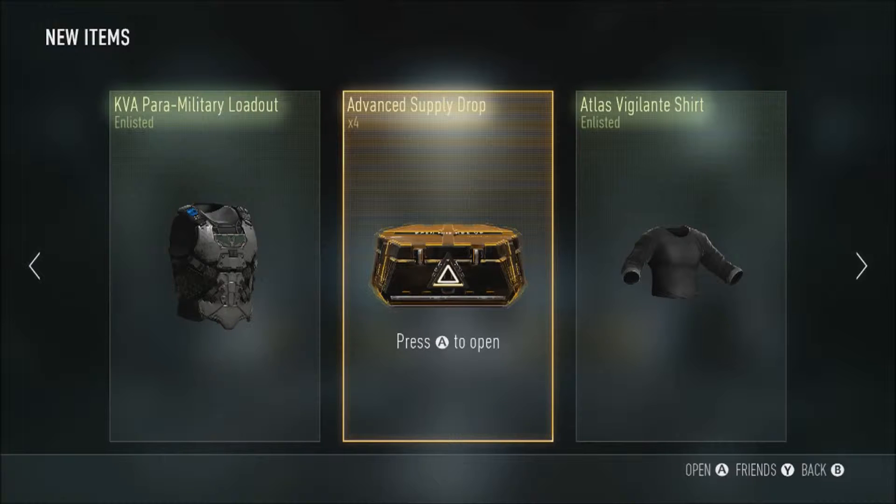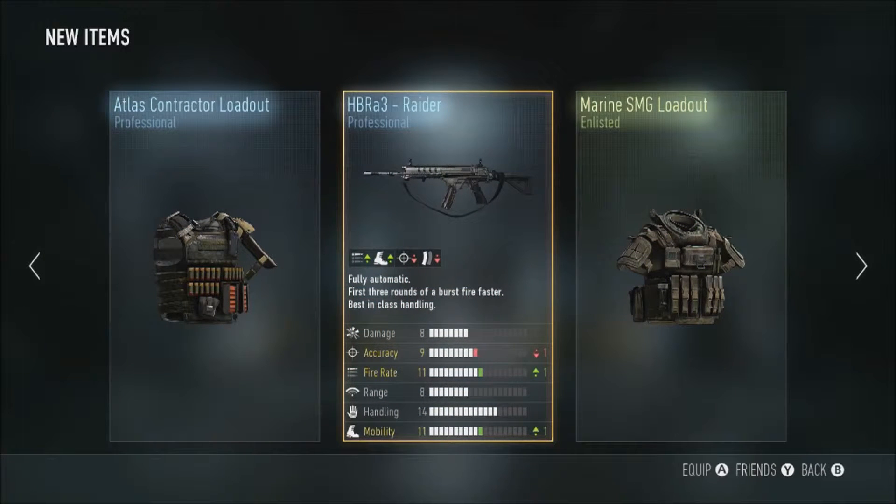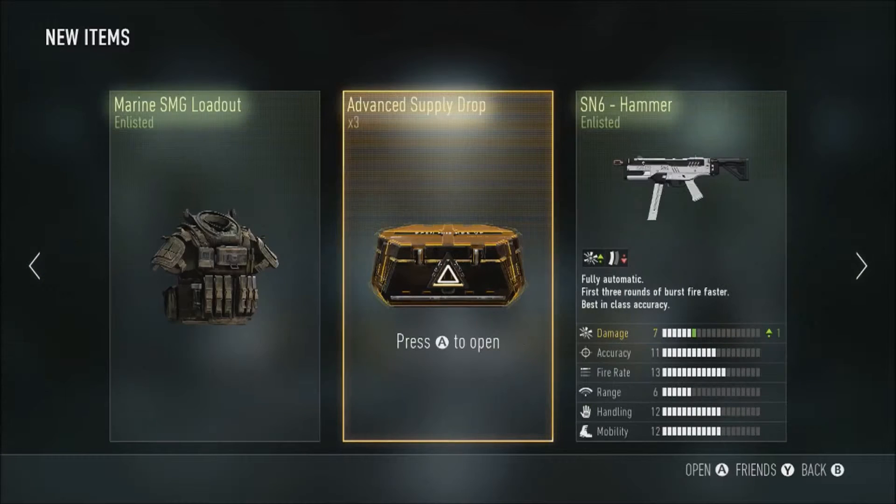Apparently in this newest patch they've updated it to where it has less recoil, but I still don't see it being a go-to gun. Number three: Raider — not bad. The HBRA3 Raider loses one accuracy, ups one fire rate, ups one mobility, and loses one bullet in your clip. The SMG loadout — I've never seen this before, so maybe that's something new.